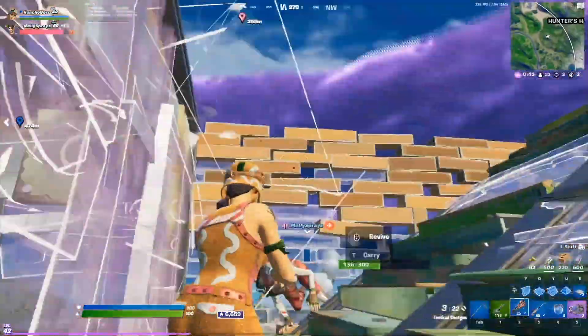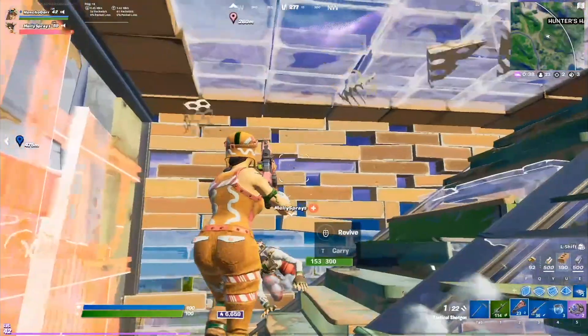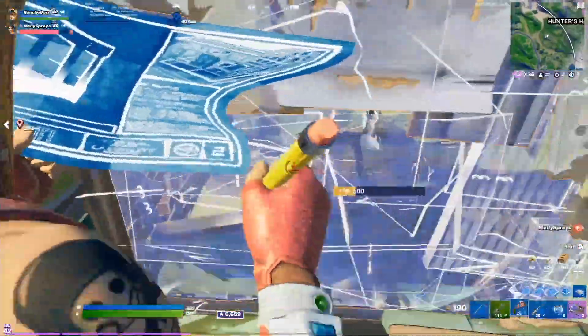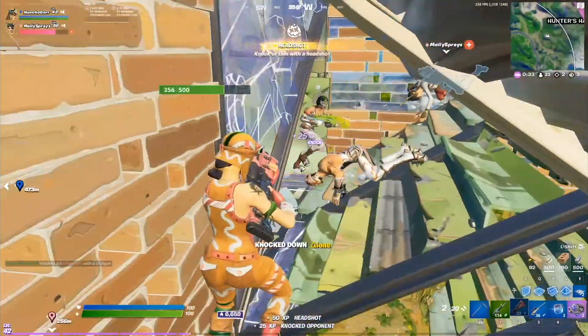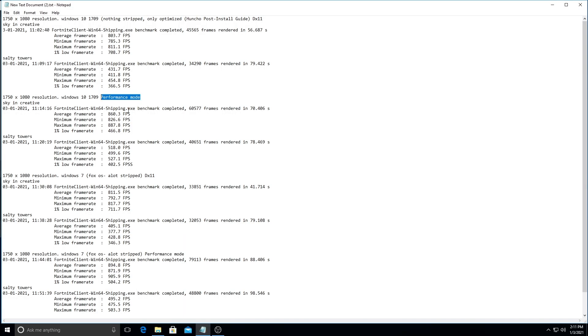If you have consistent frames in creative and then it feels choppy in game, that's because your FPS is dropping every second, so your game is never going to feel fluid unless you have consistent performance. For me on DX11, even in Salty I'm capable of over 400 FPS, so going from 430 to 520 isn't a big difference since I'm still capping at 240.